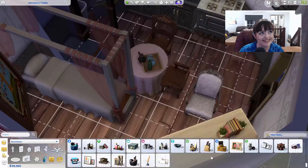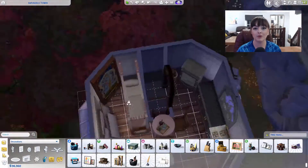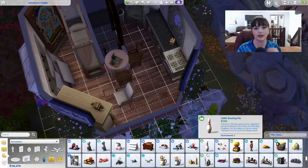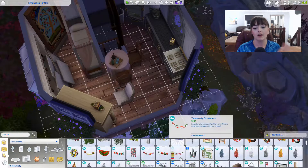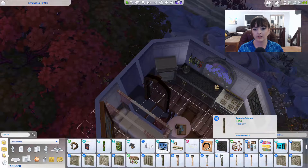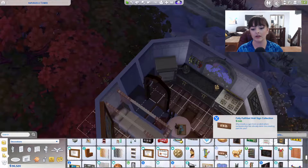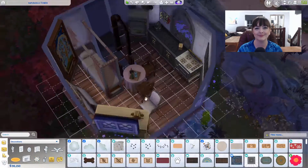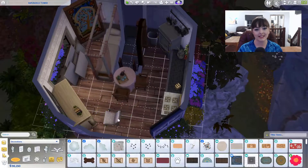So I downloaded — I finally downloaded the shelf mod. You know, the red shelf that you can place, put loads of items on, then remove it and all the items stay where they are? I finally downloaded it but I couldn't figure out where it was. But I just saw it watching this video back — isn't it funny how you learn things that way?